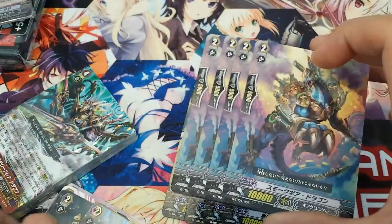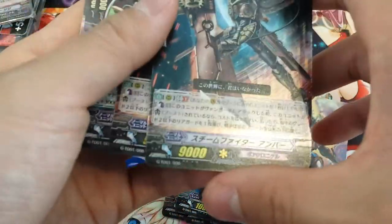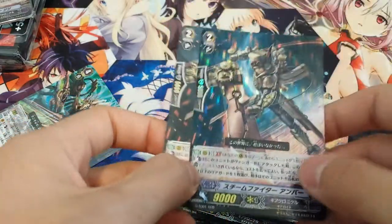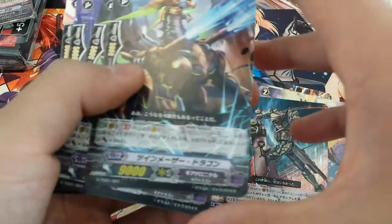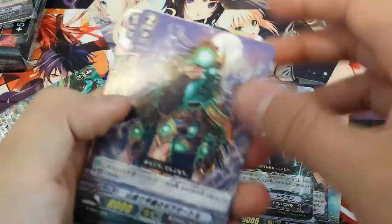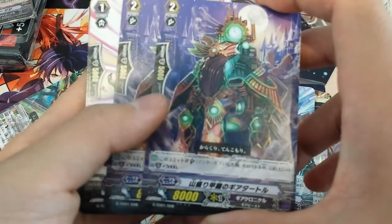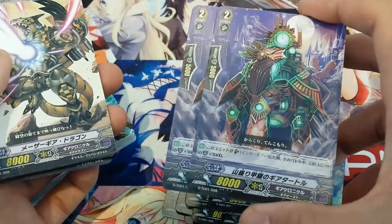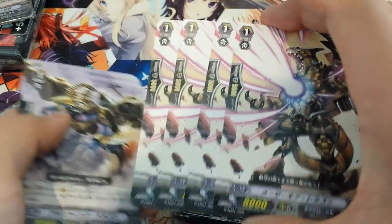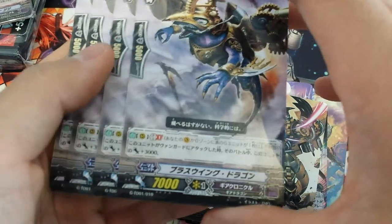4 10K beaters. 2 cards that are Generation Break — I believe it's a Retire or Call ability, I can't remember. But you get 1 in holo, which is cool. 2 of the 3K Generation Break — when you have Generation Break active, you gain 3K so it's a 12K beater. 2 Special Intercepts. 4 8K beaters. 4 10K attackers when you have Generation Break 1.